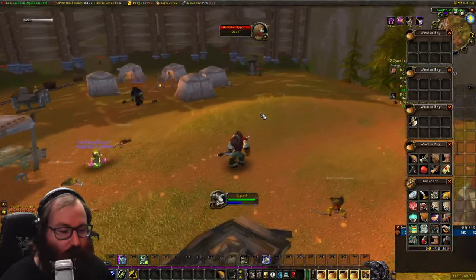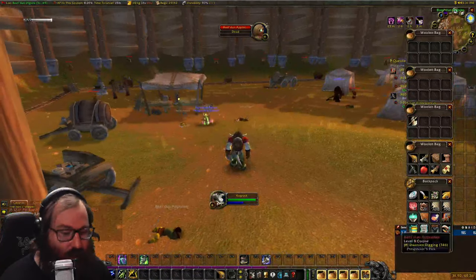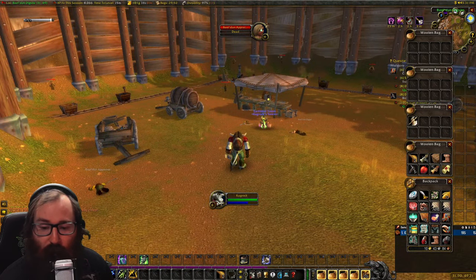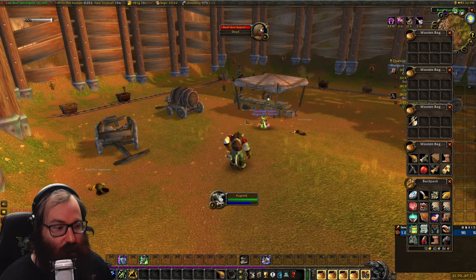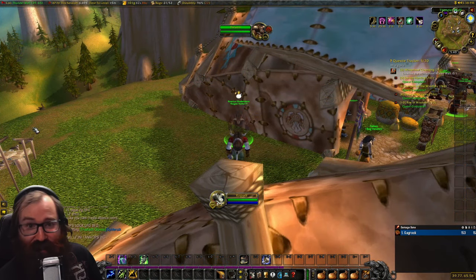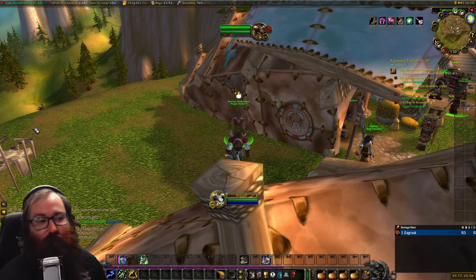The chest gives you an idol that requires you to kill enemies with earth shock — defeat 10 enemies that way to unlock your Lava Burst Icon. It also serves as a chest and gives you some loot, which is a nice bonus.